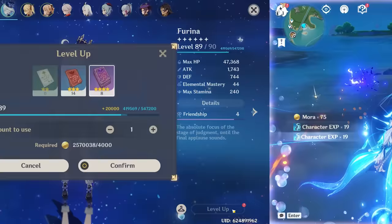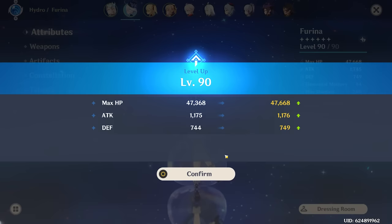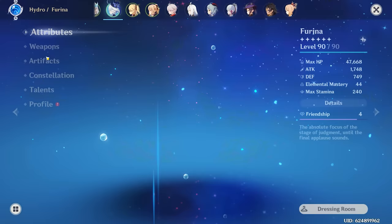And just like that — boom — we got a level 90 Farina in our party. We have finished the first part of our Farina build. She is now level 90. The next upgrade is potentially the most important one we have today.